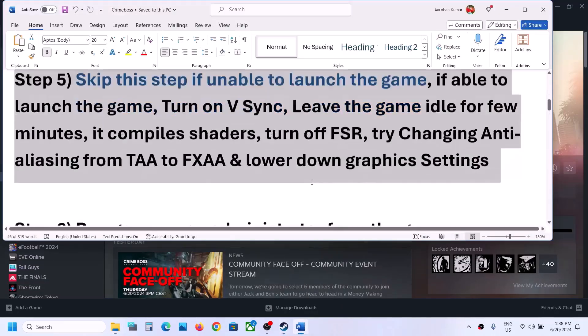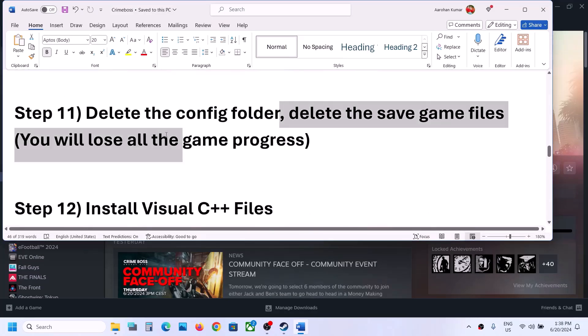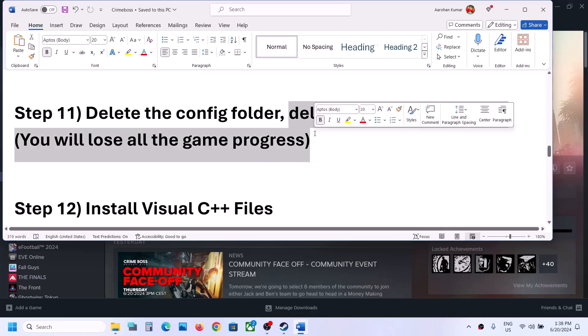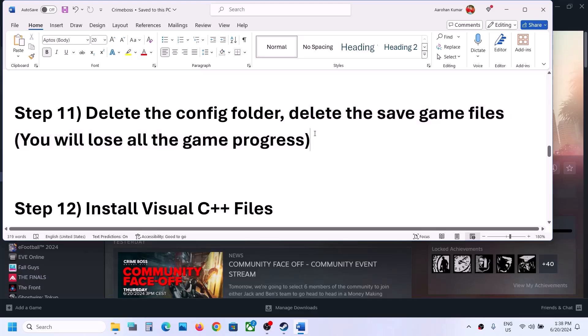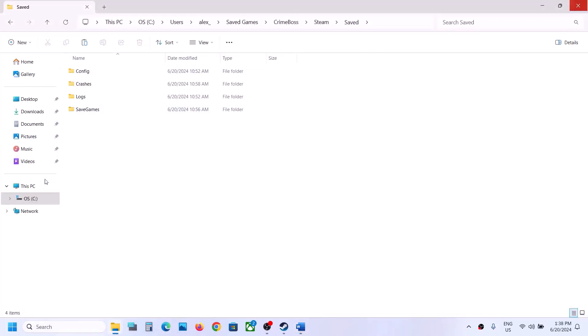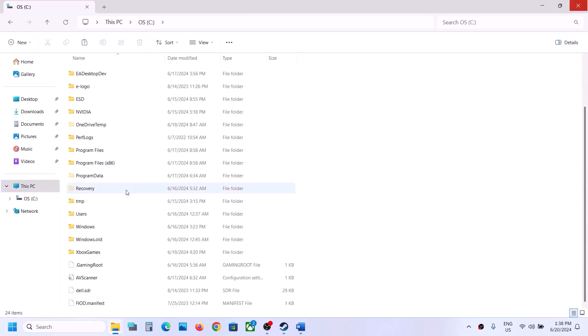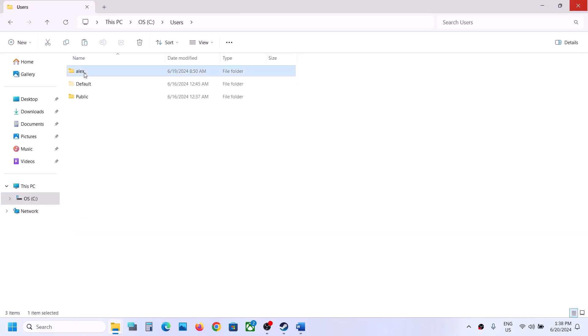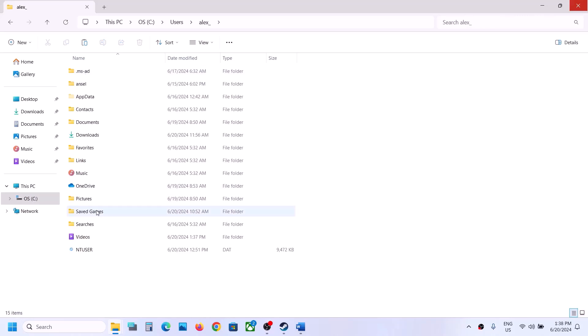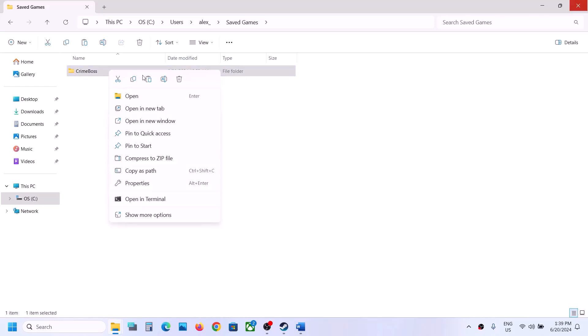If still not working, the next step is to delete the saved game files. Note that deleting saved game files means you will lose all game progress and have to start from scratch. To delete them, navigate to This PC, C drive, Users, your username folder, then Saved Games. Right click the Crime Boss folder and delete it. Once deleted, launch the game and check.